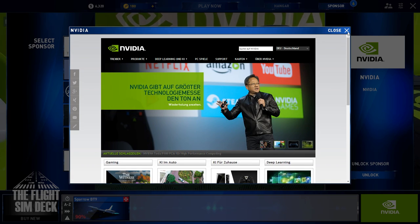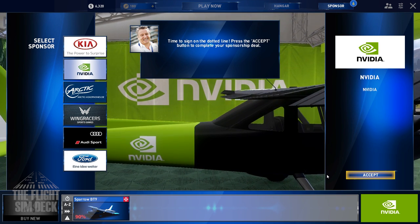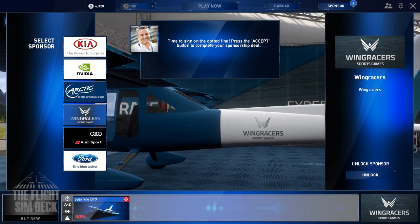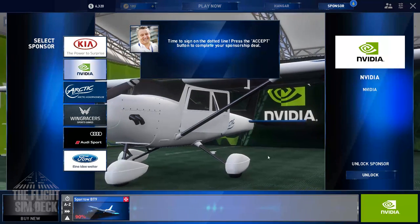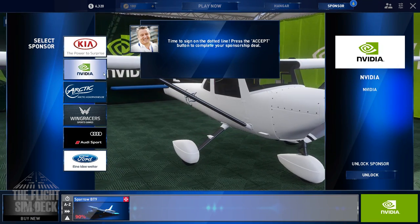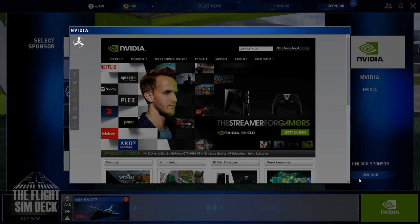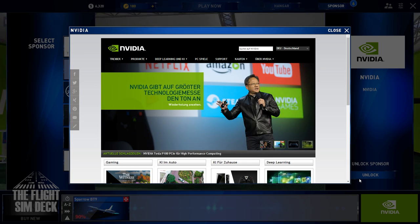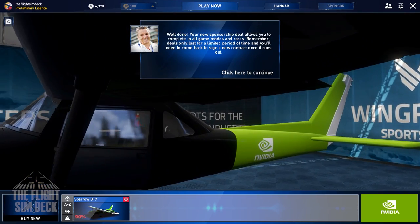There are also some things you can purchase — I think they're called wings. Up there next to the money where you see 180 at the very top to the left of play now, you can buy more of those points. One thing I know is it makes maintenance faster — you do have to get your plane fixed and sometimes it can take about five minutes, and you can spend those points to speed it up. But you don't have to buy them — you also earn them by completing races and things like that. We've been to the website and now we can accept our sponsor as NVIDIA.